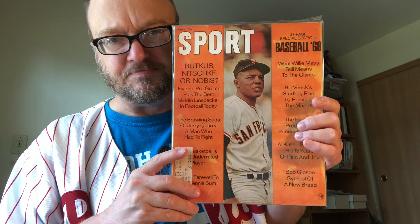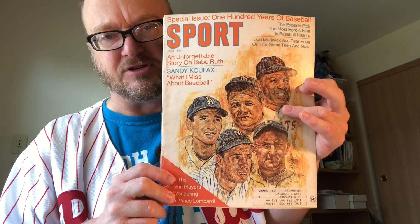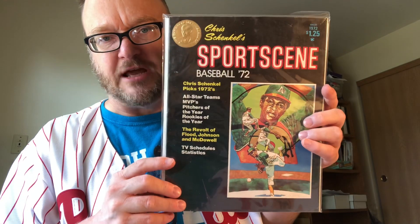All-Star Sports, October of 1966, $10 — this is Brooks Robinson and Philippa Lu. Then we have a Sport Magazine from June of 1968 with Carl Yastrzemski on the cover, but the cover is torn and the back cover is torn as well — make me an offer on that one. Sport Magazine, May of 1968, Willie Mays on the cover, $10. Sport Magazine, May of '69, a host of baseball stars on the cover, $10. Then we have Chris Schenkel's Sports Scene from 1972, $10 — it's a baseball feature but it rotated.